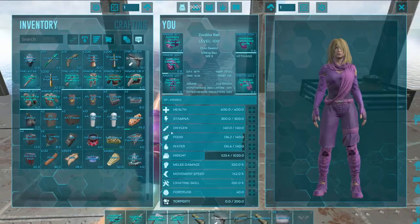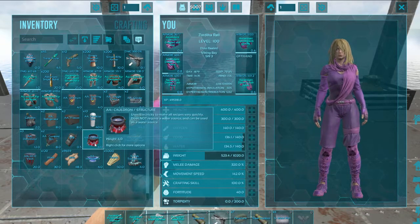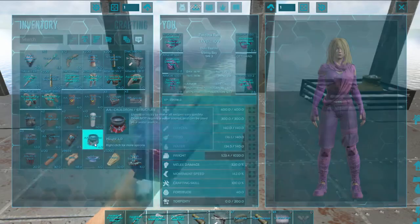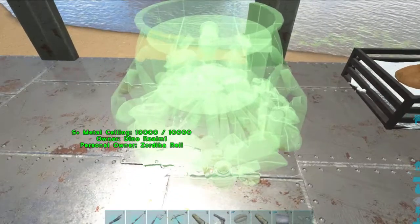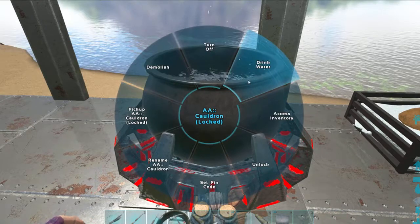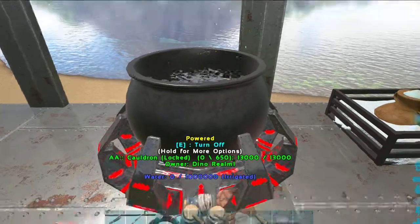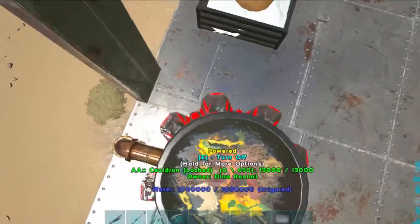I wanted to show you the cauldron — it uses electricity to make all recipes very quickly, does not require a water source, and can be used as a water source. If you turn it on — drink water — oh, you have to have it turned on first. Isn't that amazing? You can drink water out of something that doesn't have a water source!